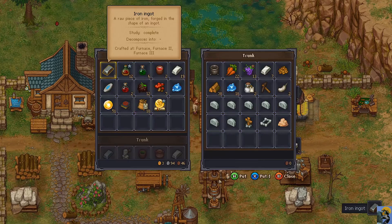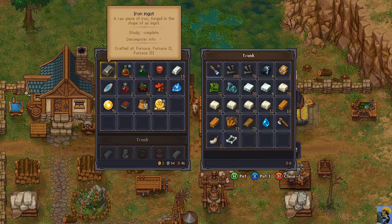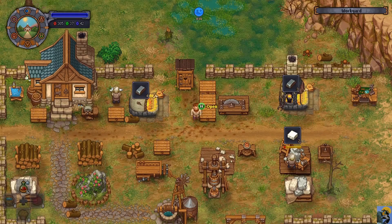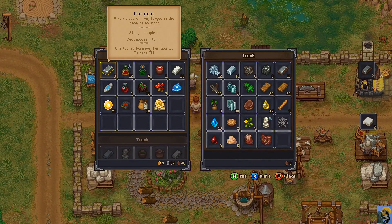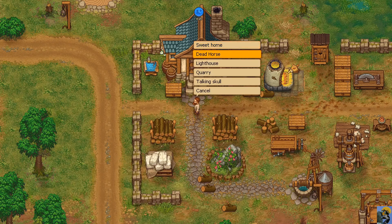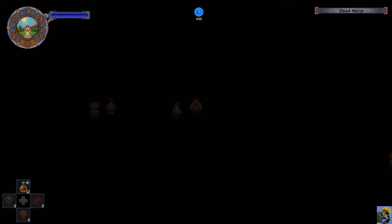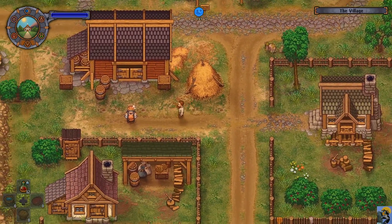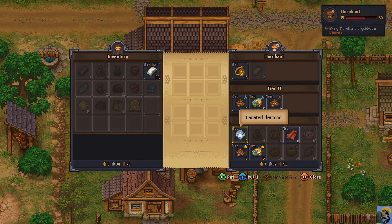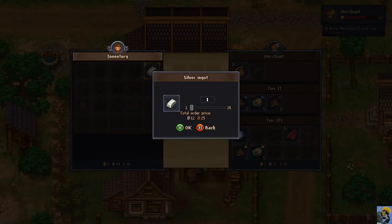Lance was telling me that the merchant will sell diamonds, so I'm going to go talk to the merchant now because it's his day. I'm going to discuss with the merchant the business of all these silver bars I've got. He does have diamonds and they're actually not that expensive - they're like 30 silver. I thought they would be outrageous but they're not.